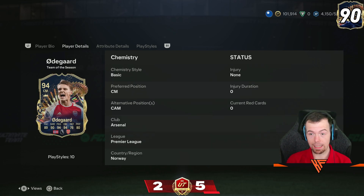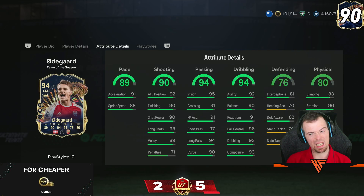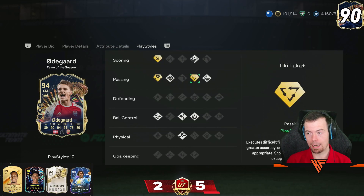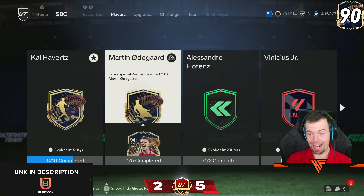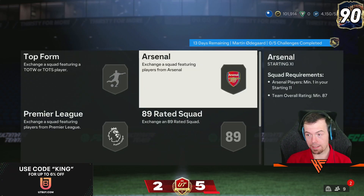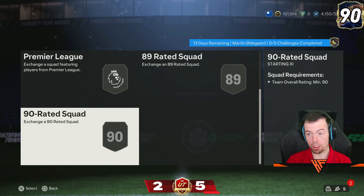76 defense, 80 physicality. Looking at the in-game stats — that's a lot of 90s. Near Shot Plus, Incisive Pass Plus, and Tiki-Taka Plus are his main play styles. This is going to be five segments, it's not going to be cheap — 86 in-form, or TOTS 87, 88, 89, and a 90.